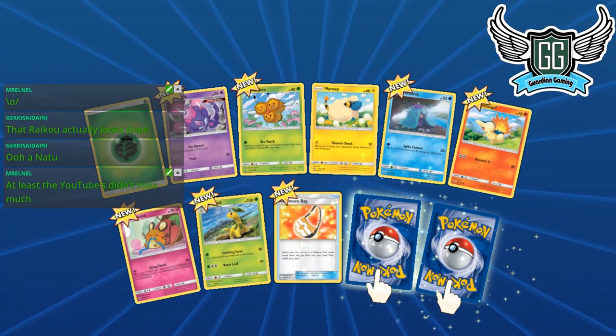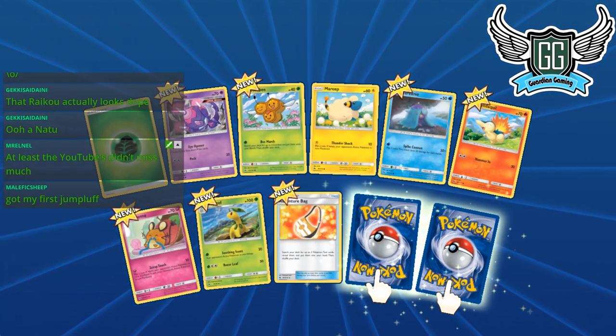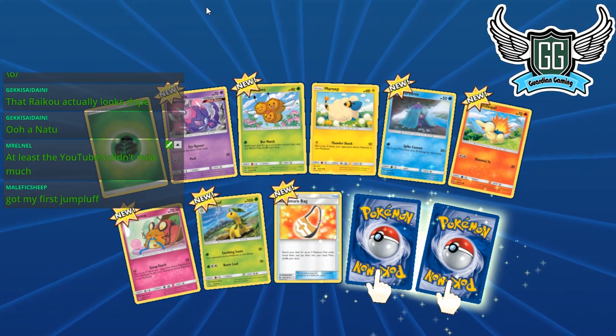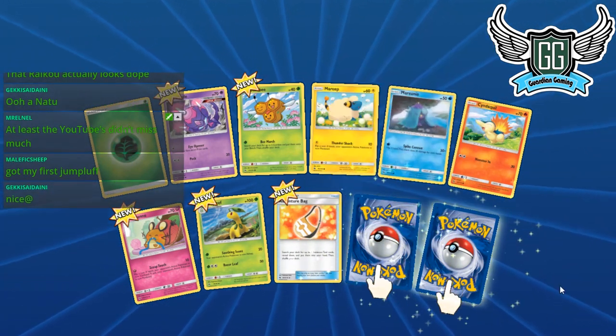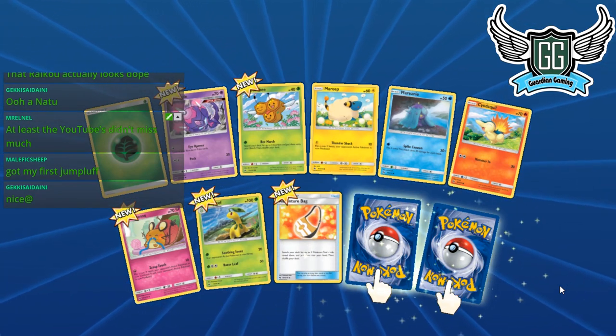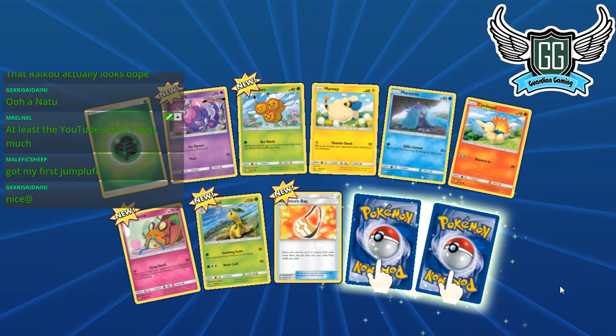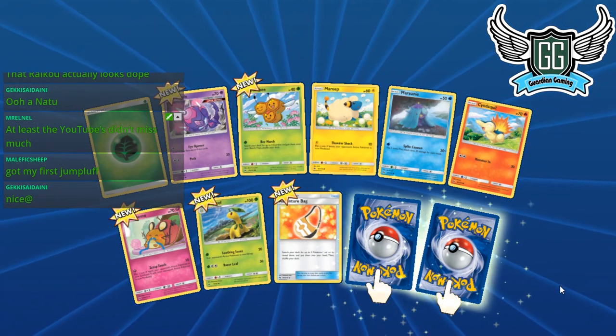Welcome back, it's OrBomb here. We're doing a hundred-plus pack opening here live on Twitch. Shoutouts to my sponsors at Guardian Gaming for supplying me with a hundred codes for Guardian — Rising of Lost Thunder. If you guys want a chance to get some codes, check them out and use code OrBomb for five percent off.